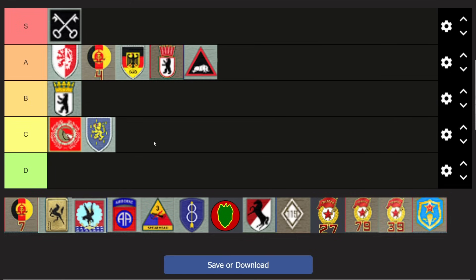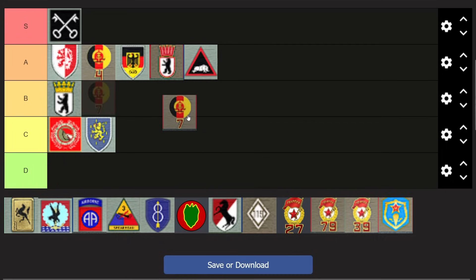4th Mot Schützen was a low-end division before but the current meta with T-55s being a nice follow-up to the early start makes it a really strong deck. Playing it on the ladder is always frustrating for opponents right now. The 7th, on the other hand, is a deck that also just got revived.